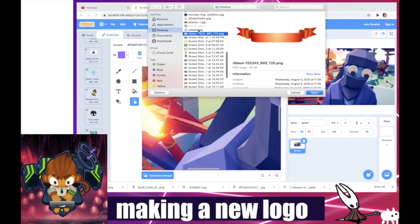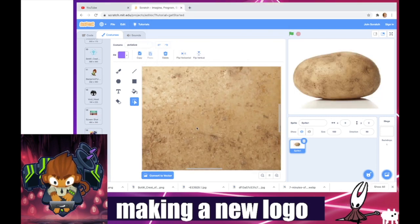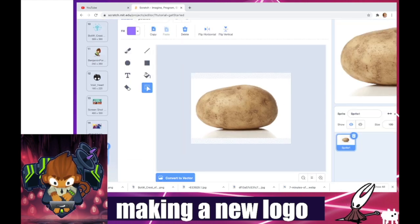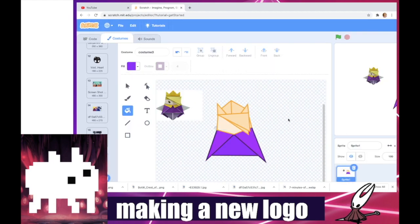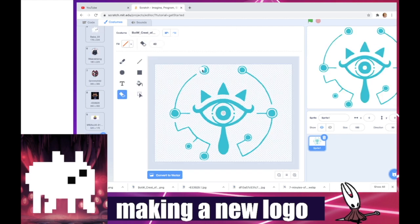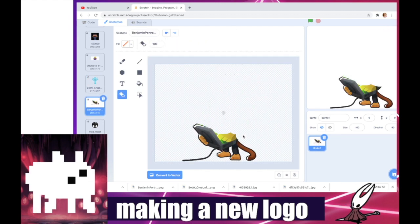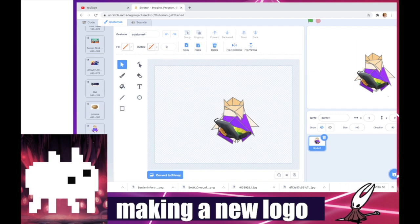I could do a Piranha. Just randomly do... no, a potato. Okay, this is option one for our potato. This is one of our first options for a finished logo. Let's just grab... Logo one. Logo two. Or logo three.